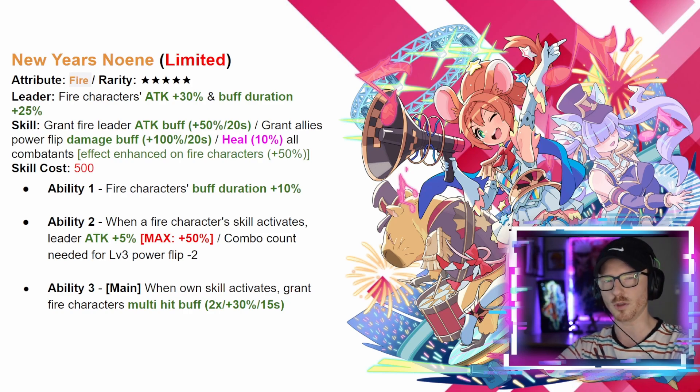The skill also heals 10 of all combatants with an enhanced plus 50 to fire characters. Ability one gives fire characters buff duration plus 10. Ability two: every time a fire skill activates, the leader attack percentage goes up by 5 percent to a maximum of 50, and the combo count needed to hit level three power flip goes down by two. So we're getting power flips off quicker, buffing our leader, and increasing buff durations — this is going to be a very strong unit for any power flip burst damage fire team.